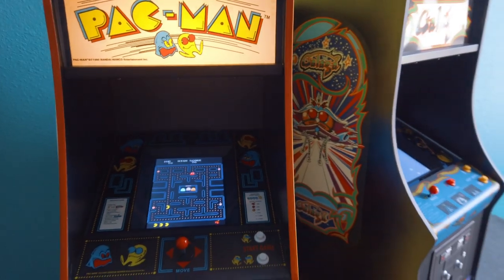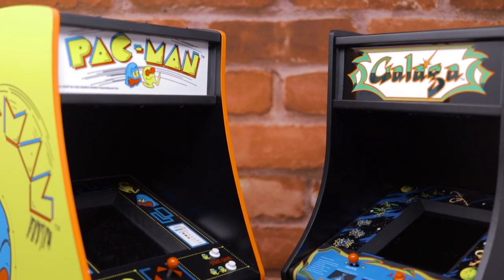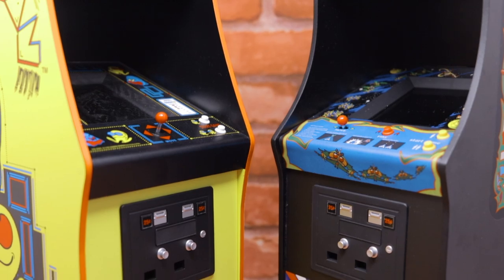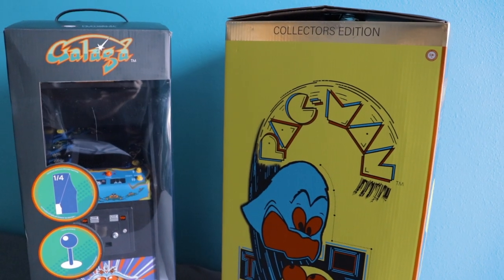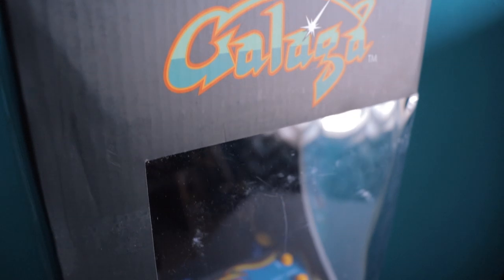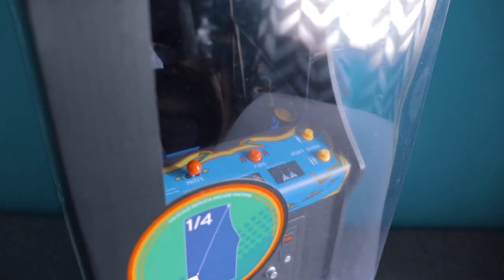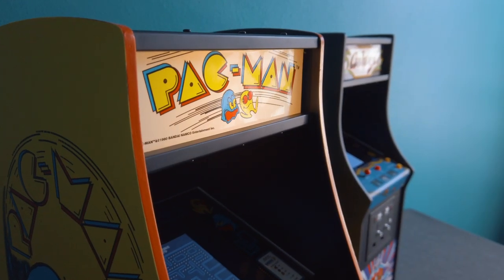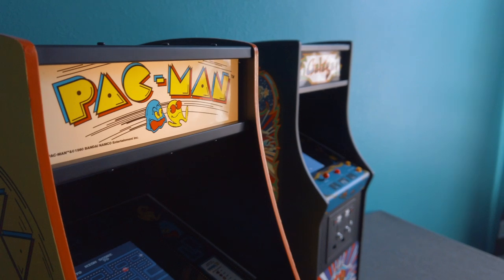Aside from the games themselves, there are a few other differences between their initial Pac-Man release and this follow-up Galaga. Firstly, the packaging has been redesigned completely. The Galaga packaging now features an open window box that allows potential buyers the ability to glimpse in at the arcade glory tucked inside. I think this was a great idea that will further help sales, as buyers now have a much better idea of what they're in for.